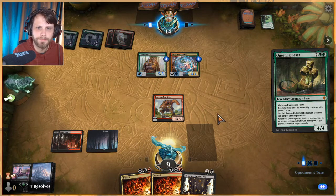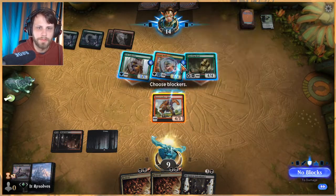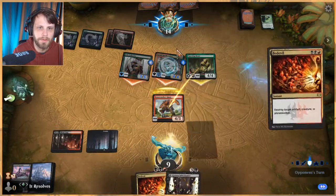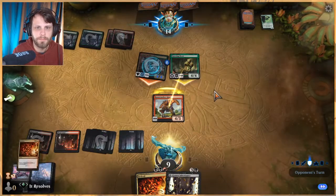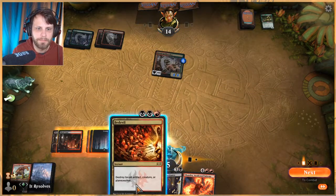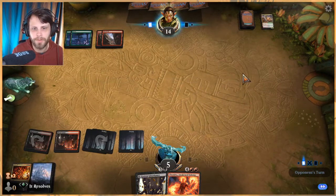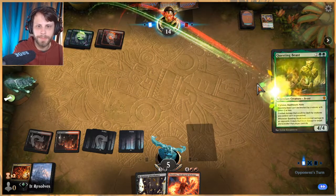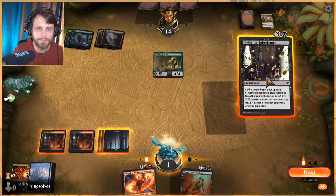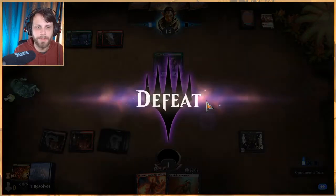They attack all in. We save more damage this way — we take an extra point from the trampler so let's stay out of that. We have to Bedevil this because it has hexproof, otherwise I think we just lose this turn. We didn't get a land so we just lose — well done opponent, you got us. Let's jump into game three.